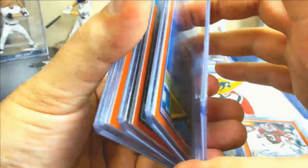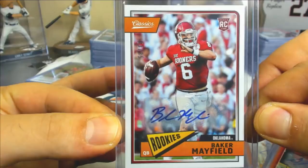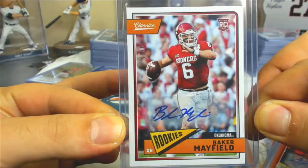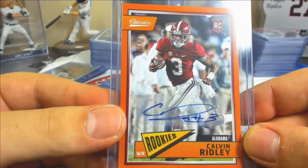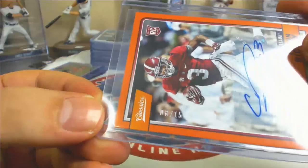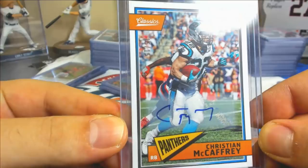On to the rarer stuff. Short print rookie auto — congrats to Jason on that Baker Mayfield. His base auto is to 35 — tough hit — got 3 of 35 on that one. Orange rookie autos numbered to 25: DJ Moore, Trey Quinn, Michael Gallup, Ronnie Harrison. And a nice Calvin Ridley short print — his base autos are to 35, his orange auto is to 15. Short print orange auto Calvin Ridley — nice hit. Christian McCaffrey low number SP auto — 15 of 15.